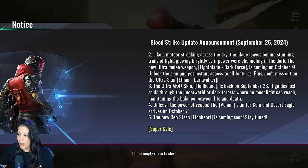Up next, unleash the power of Venom — the Venom skin for Kala and Desert Eagle arrives on October 7th. I assume this will be very similar to the M4 Venom skin and the AR97 Venom skin. It's not mentioned how they'll be available — whether in stashes, a guarantee stash, or a super sale — we'll have to see.